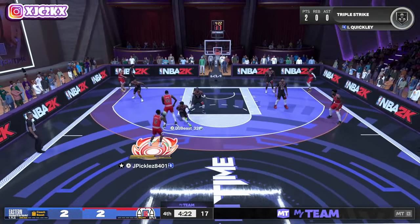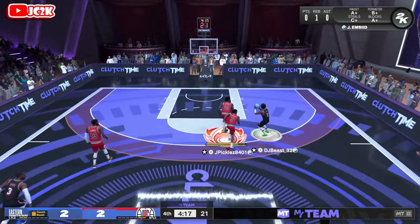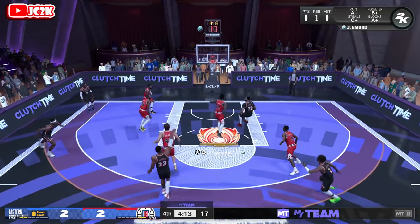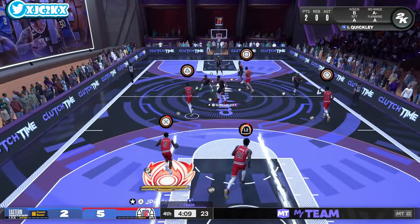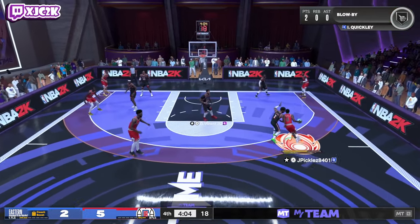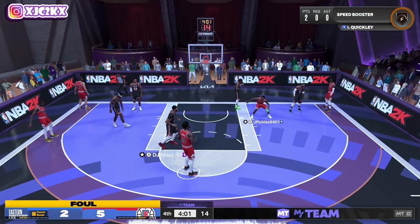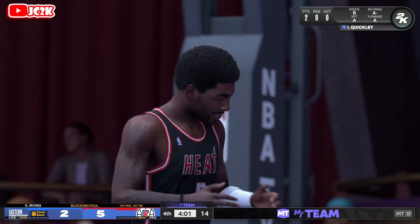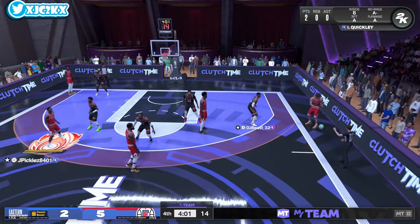I'm going to call him Tyrese Maxey about 10 times in this video — it's just in my brain. Stop and pop — good contest by Kyrie Irving, he got through that really effectively and contested. I was expecting a wide-open shot there behind the screen, but Kyrie did a really good job of contesting through it. He hits the three in transition with Scottie Pippen. Same side speed burst — attack the rim, but Kyrie is just staying in front laterally the whole possession. I couldn't get any sort of blow-by at all.